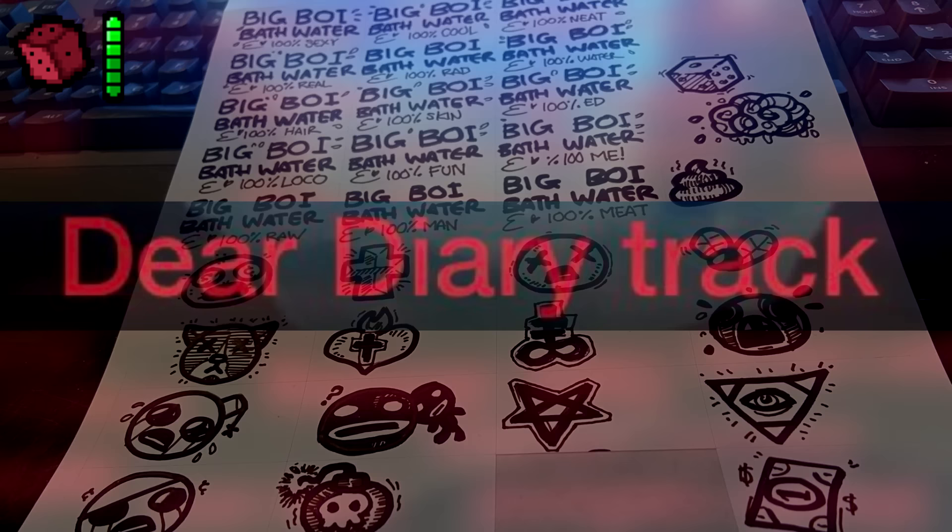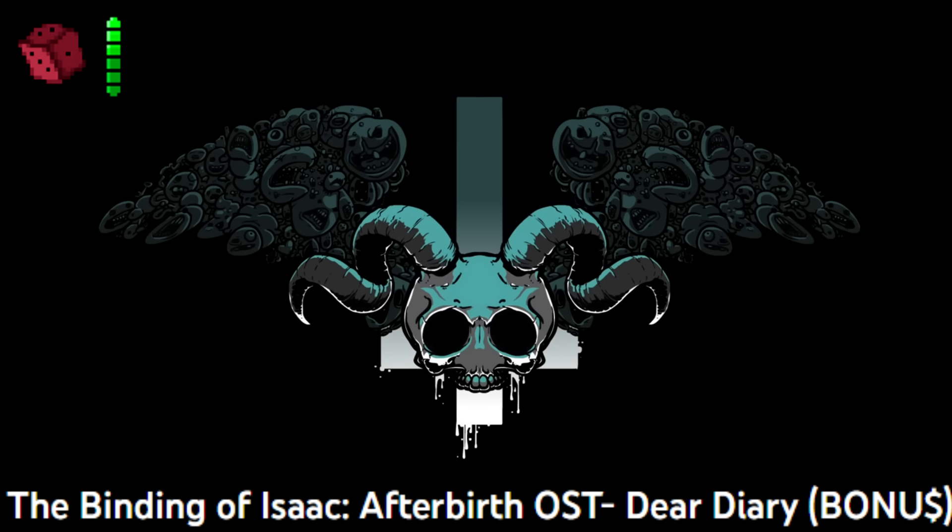Dear Diary Track. The Dear Diary Track is a secret song that Ridiculon made for the Afterbirth expansion. Lyrics include: 'Once I thought I had it good, probably misunderstood, when God came down from heaven and turned the shit up to 11. Often Annie had it better. Maybe I should add a letter to my name, call me Fysaac. That way the devil won't find me. Tell my mom to stab me, grab me. I wish I had a better fan.'